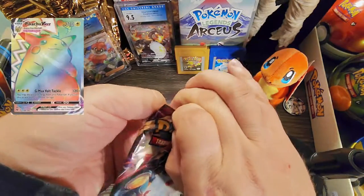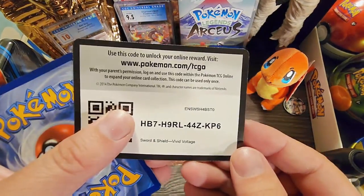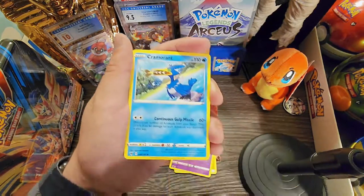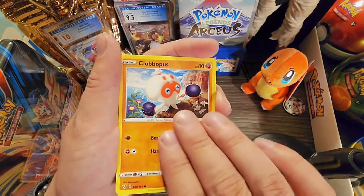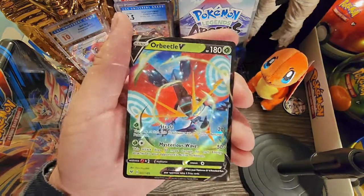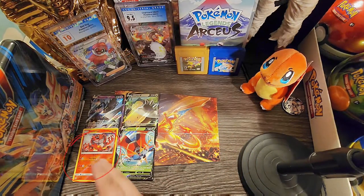Okay, can we pull the Charizard? Cross your fingers guys! White code card, one, two, three, four from the back - last pack magic for the first treasure box. Battle Styles: Cramorant, Trubbish, Dynamore, Galvantula, Dubwool, Clefairy. Reverse hollow and oh wow no way - another V! Orbeetle V! Look at that, not bad dude! That was pretty cool pulls - we got three main hits, I'd say four because I'm really digging the Incineroar art there.